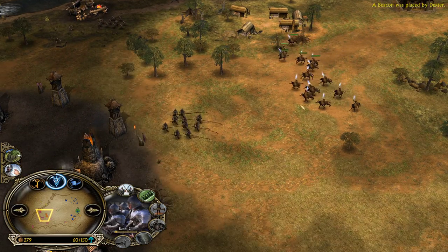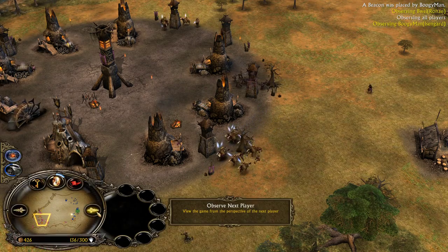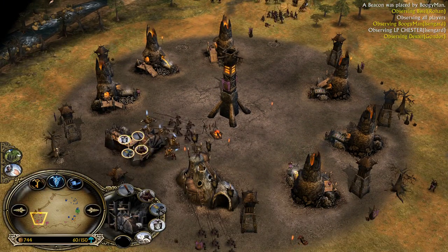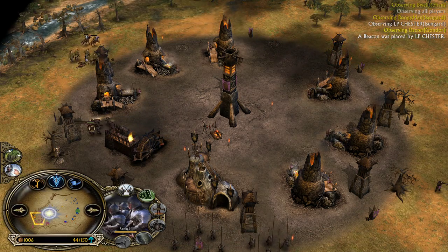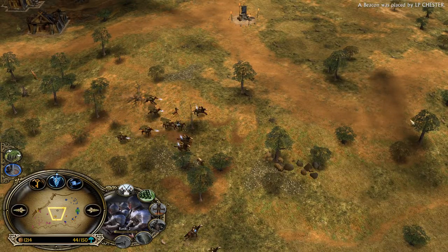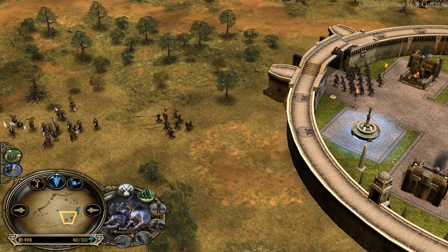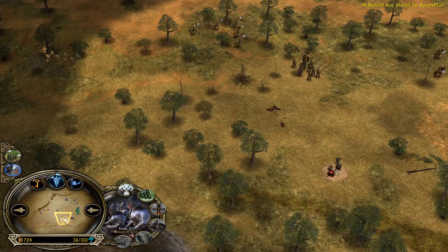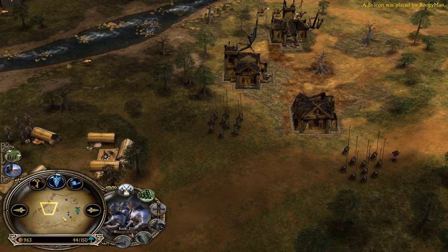Dexter is pinging his ally, saying use your Pikemen to defend, but the Lumber Mill has already been taken down. We have 3 Gondorites all full health, and heal is available. He's going for a rush — LP Chester has only 1 Pikemen, not enough to defend against 3 Gondorites. This attack can be very devastating. The good thing is the Gondorites aren't buffed by WarChant, so they'll take a lot of tower damage. In this matchup, you want your WarChant available almost exclusively for your ally unless you have enough army — like 4 combos with Lurtz leadership.